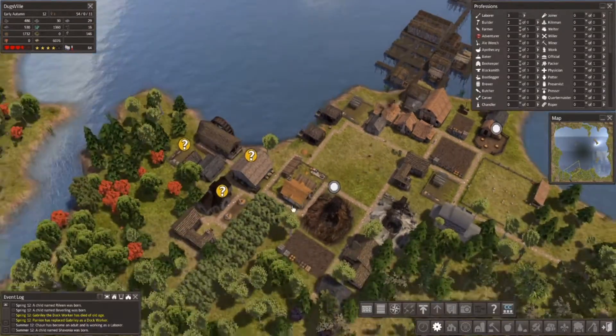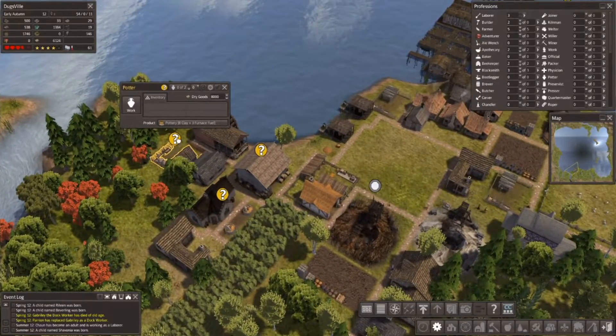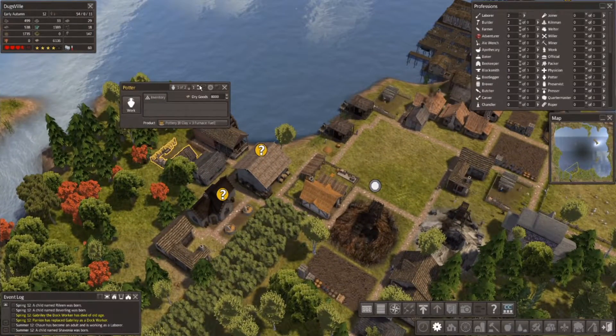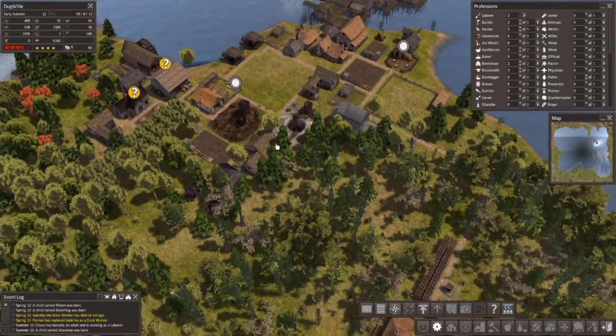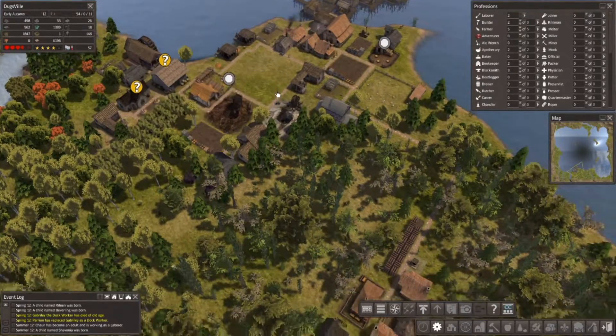I'm not in love with how much that's putting out, but it's better than nothing — before we weren't actually doing anything. Furnace fuel and clay — let's go ahead and get some pottery starting to build up. Furnace fuel, lumber, a bit of sand — okay cool.